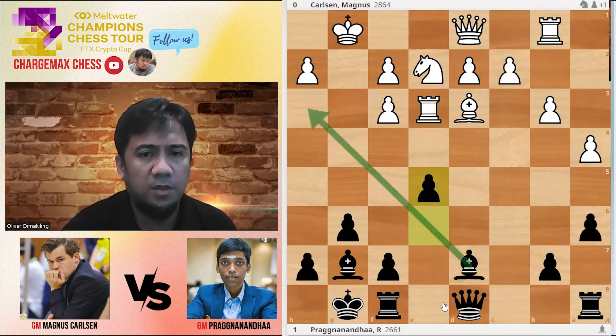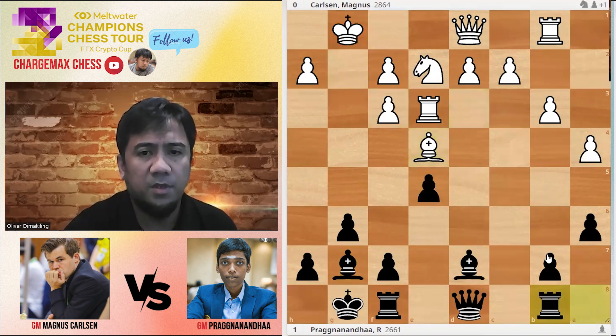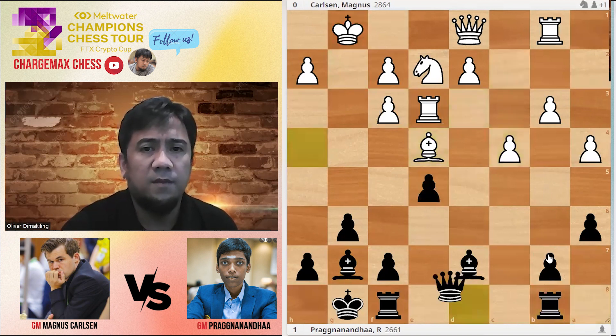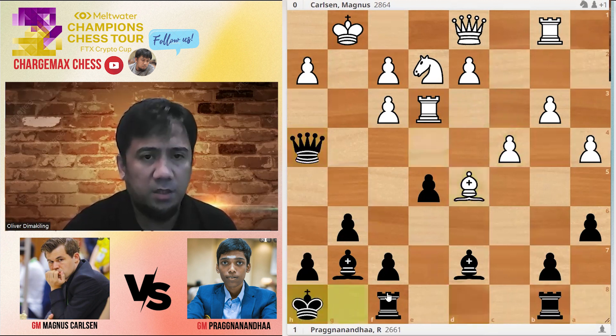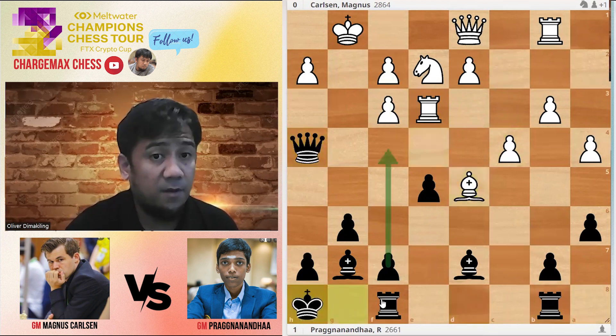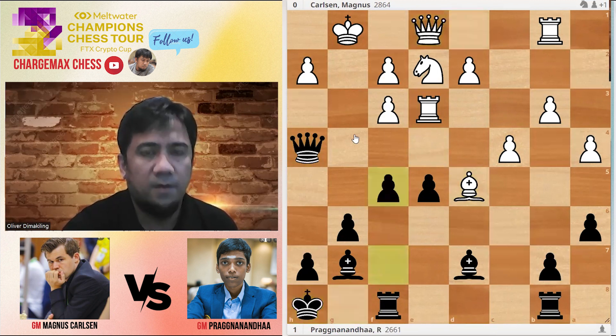Queen is going to H4, with threats of Bishop to H6 and Bishop-F4. Bishop-E4 will be protecting the second rank first. C4, finish fourth. F5, King-H8 — with the idea of F5. Queen-E1, F5.